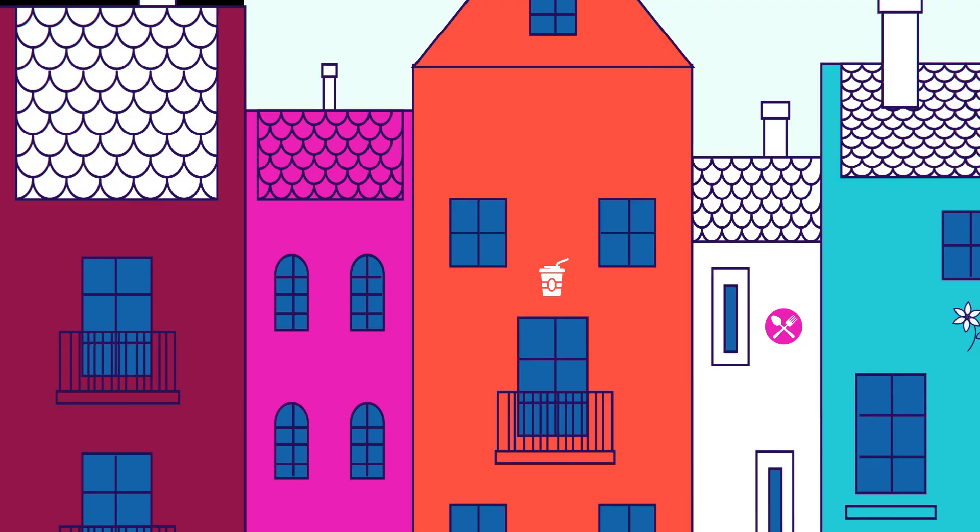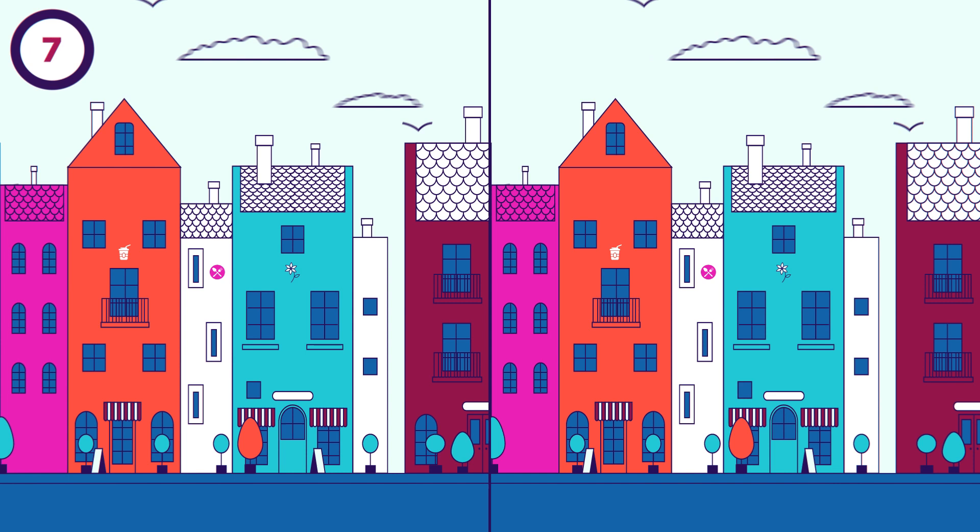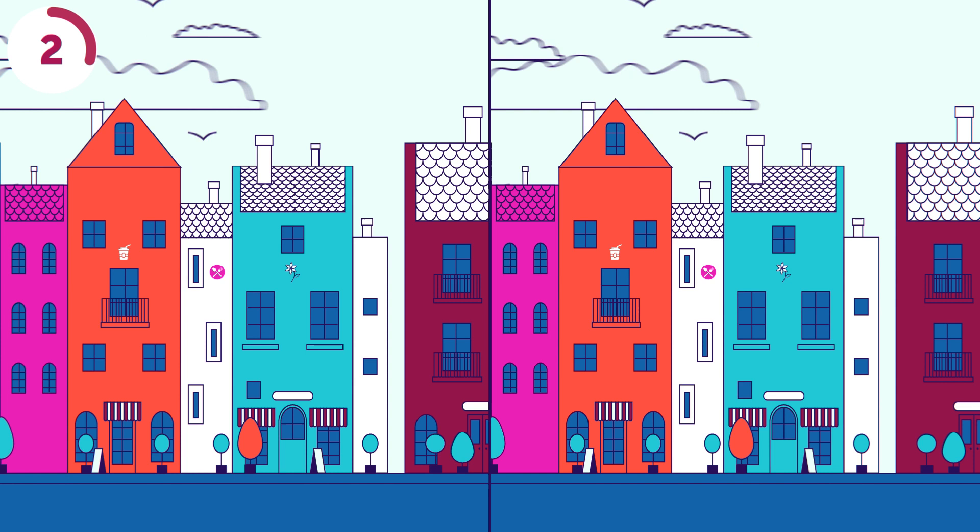This quaint little neighborhood has a coffeehouse, some nice restaurants, and a flower shop. But the photo next to it seems off. What's wrong with it? One of the windows in that building is missing.